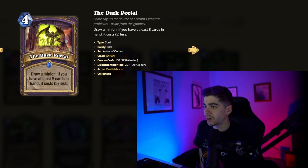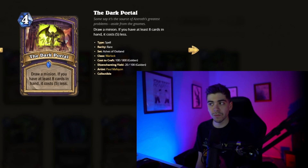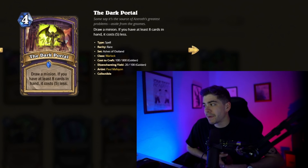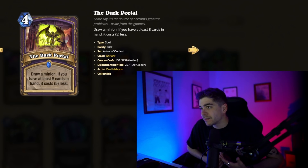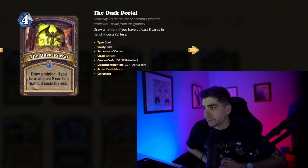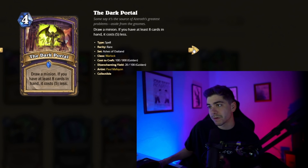We got Dark Portal, a four-mana Warlock spell where you draw a minion, and if you have at least eight cards in your hand, it costs five less. So they're really going for that hand lock sort of feel. This is targeted draw, so it's going to hit a minion — maybe something like a big blocker, which is pretty cool. Maybe there's going to be some sort of Big Warlock, which seems awesome. Mountain Giant is getting Hall of Famed, which is a big hit to hand lock. But even pulling a Twilight Drake — you spend four mana, you draw it, and you get to play it. Not too crazy, but it might be fun to mess around with in hand lock.